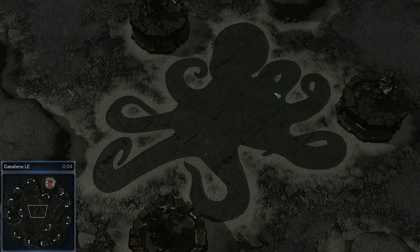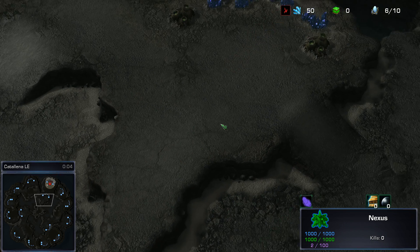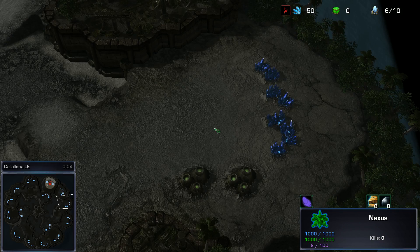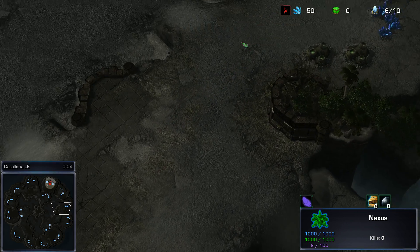All righty, ladies and gentlemen, welcome back to my Season 3 new map analysis video. Going to be checking out the third map. It is going to be called Catalina LE, and I'm not exactly sure how to pronounce that, but it does have a huge-ass octopus, although it's not technically an octopus because it's only got seven legs.